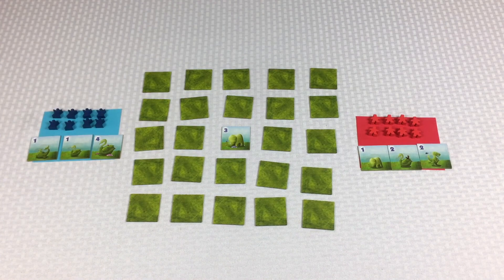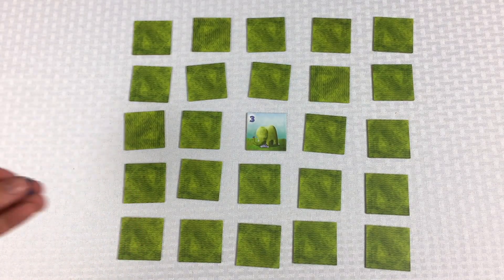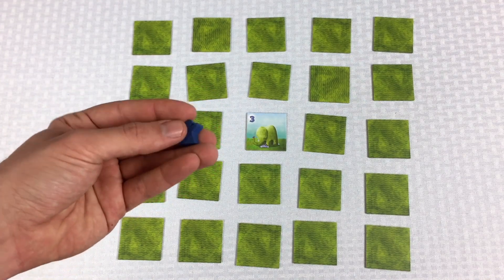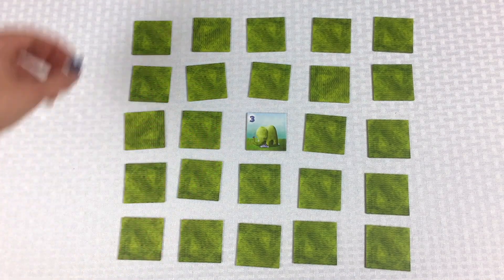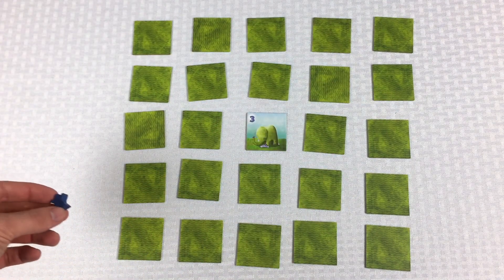We're basically set up and ready to go. Before we start playing, I'm going to take a second and teach you how the scoring works in the game, because that's going to dictate our game flow. Throughout the game of Topiary, the blue player and the red player each have eight guest markers, and we're basically putting these eight markers around the outside edge of the board. There are three different kinds of positions you could put them in.